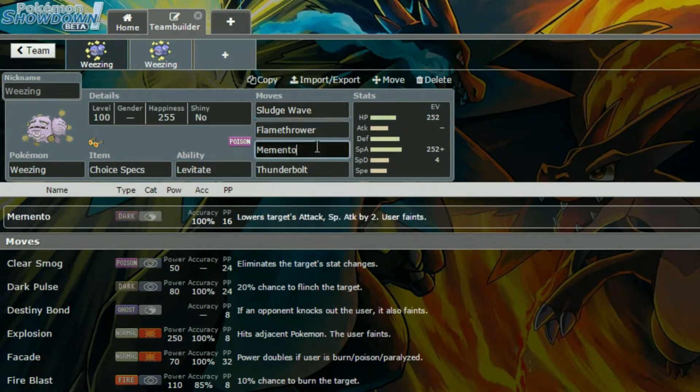And then Memento. Memento basically faints you but it lowers your target's Attack and Special Attack stats by two. It can be super handy, especially if you're low on health, because it basically forces them to switch out so you can get a really good Mon in and hopefully set up whilst they have to change. It can be handy in certain situations.